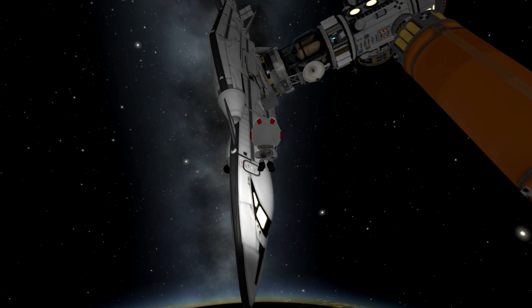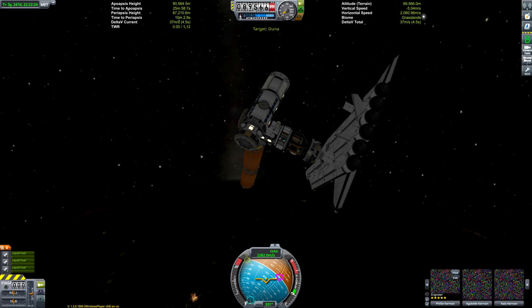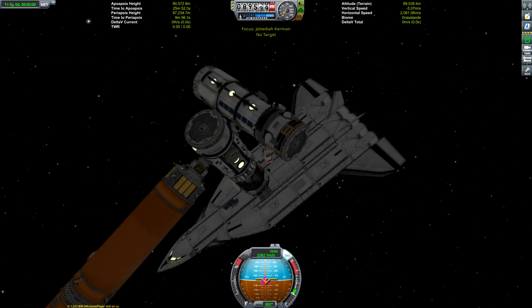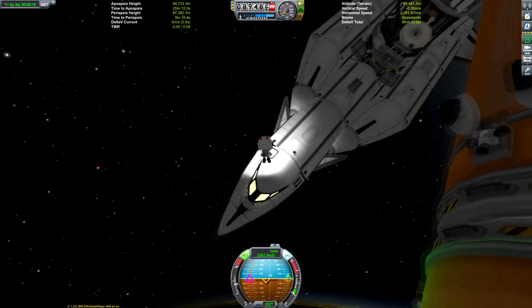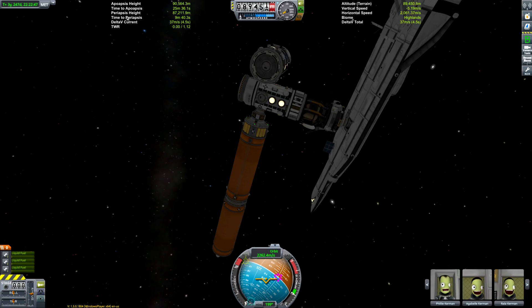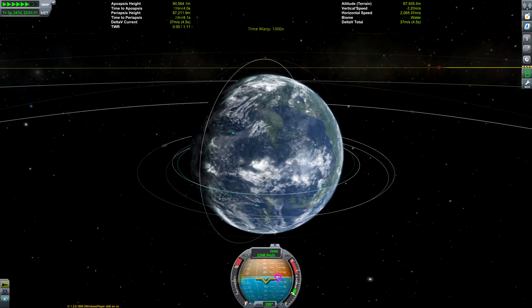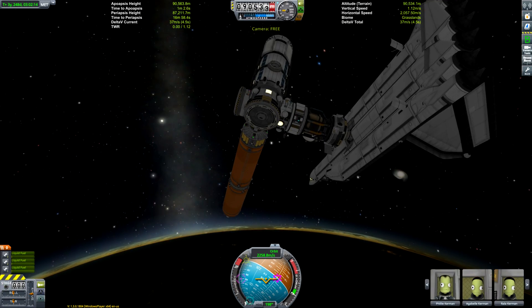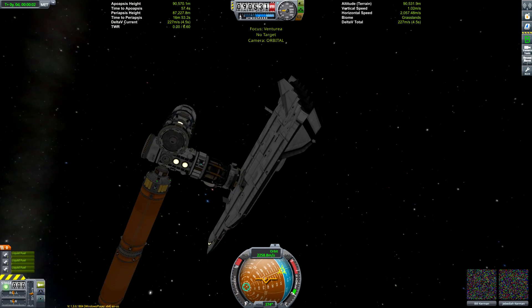Our solar panels couldn't charge the batteries faster than they were being depleted, so we couldn't transmit anything. Luckily we're nearby the Mun Machine, so we could use the rover's electric charge and antennas to transmit our data back. But the probe was really just there to showcase the cargo capacity of this ship, and I think we did a pretty nice job of doing that.